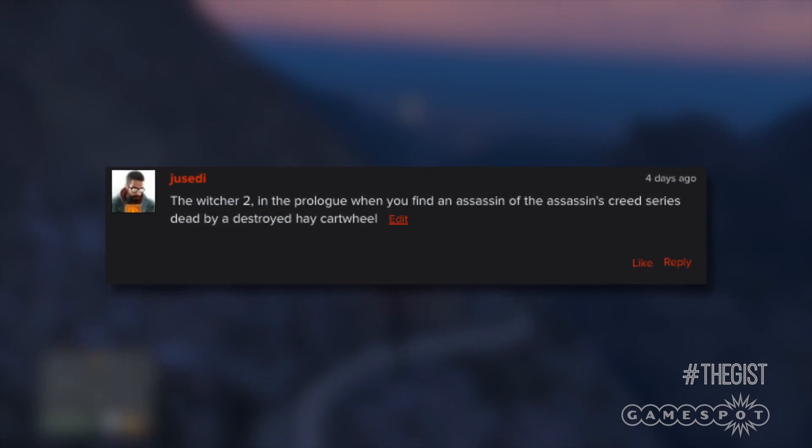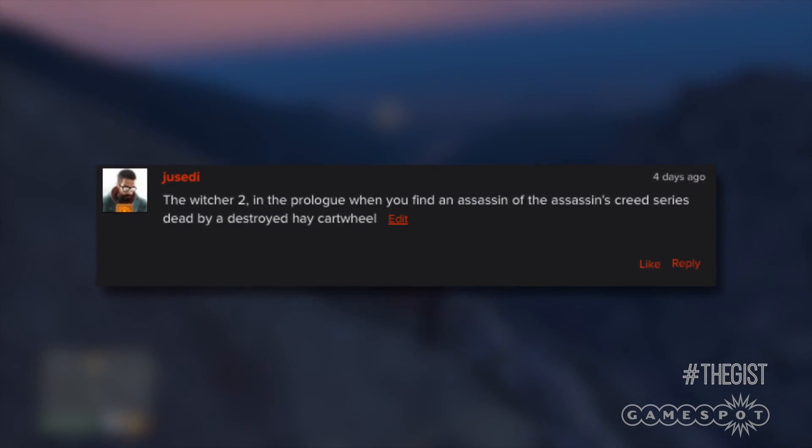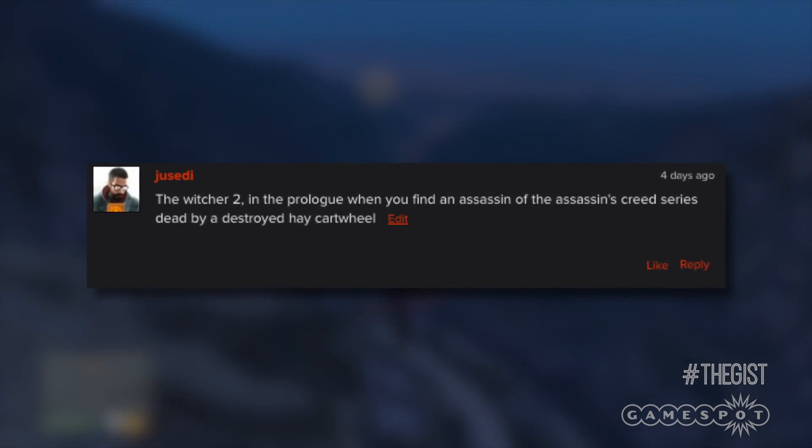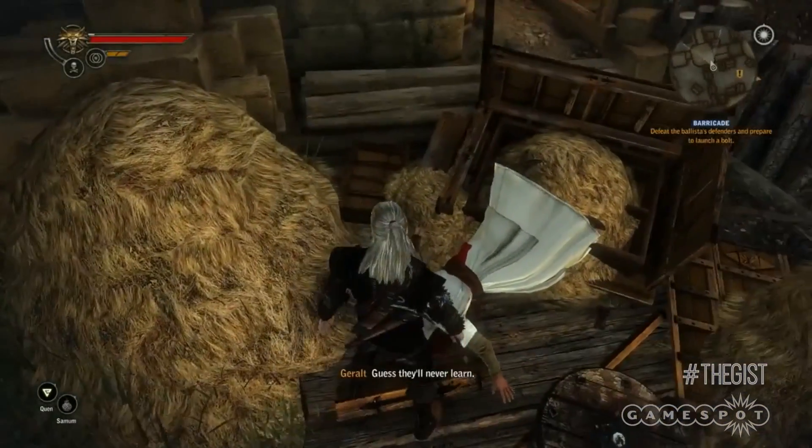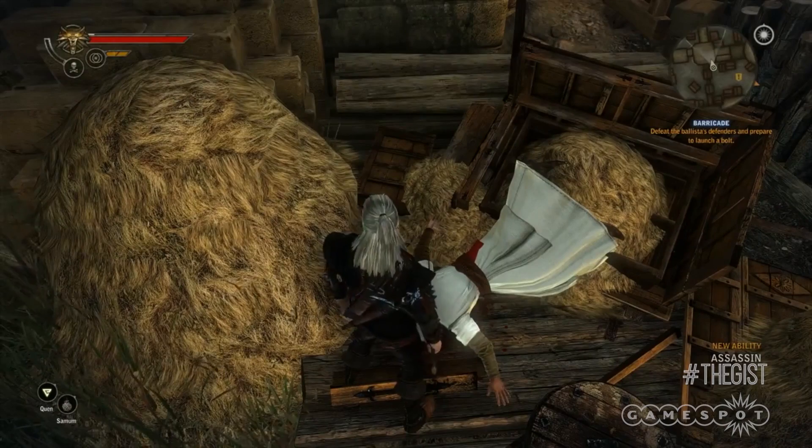Last week I told you guys about my favorite easter eggs in gaming and asked you to let me know what yours were in the comments, and you delivered. Jassidy said The Witcher 2 — in the prologue when you find an assassin of the Assassin's Creed series dead by a destroyed hay cartwheel. That is an excellent example which very nearly made my personal cuts.